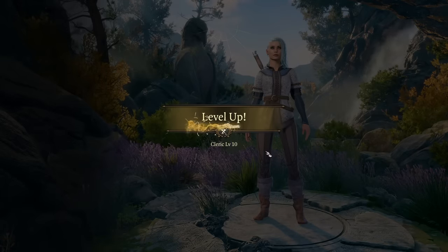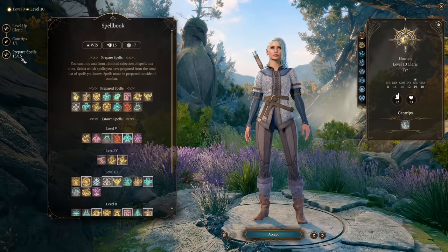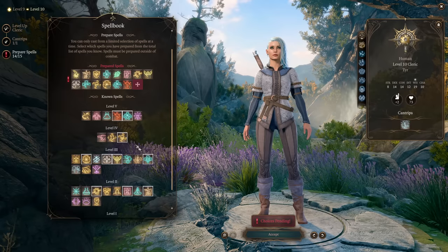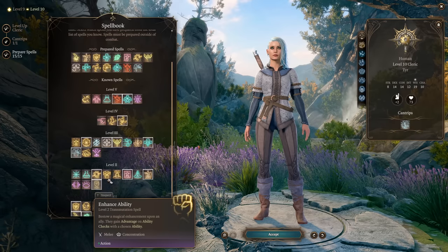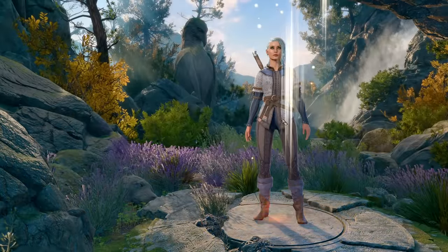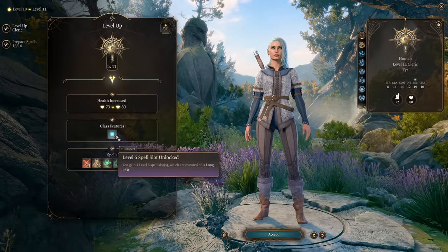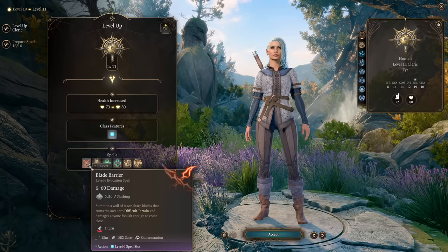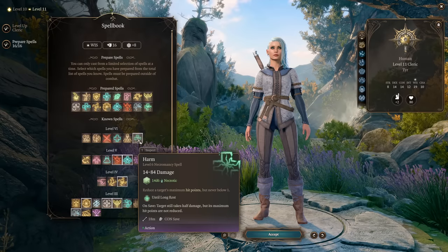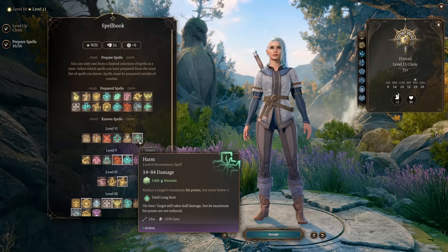Level 10 gets us another cantrip — Produce Flame works well. Pick additional spells from previous levels based on what you need, since you don't have many higher-level spell slots. Level 11 gives more HP and finally level 6 spell slots — big stuff. One great option is Harm: 14d6 Necrotic damage that also reduces the maximum hit points of your target. That's a lot of damage and very good against bosses that can heal themselves.